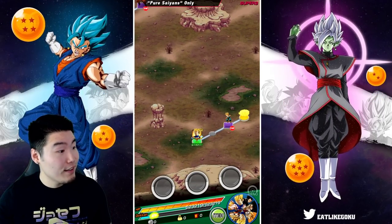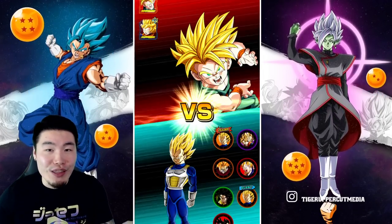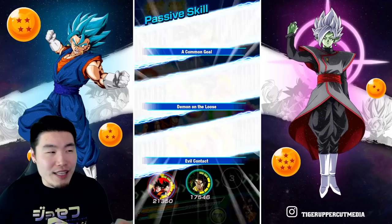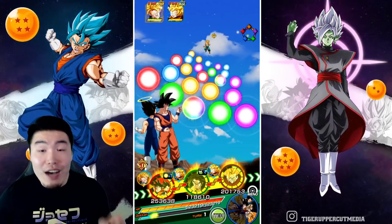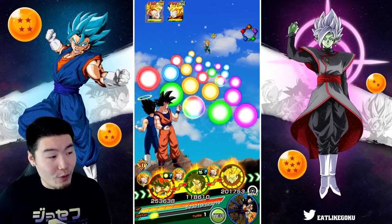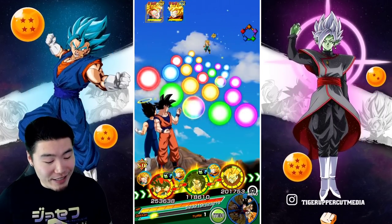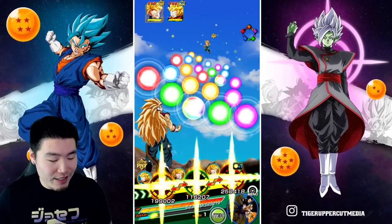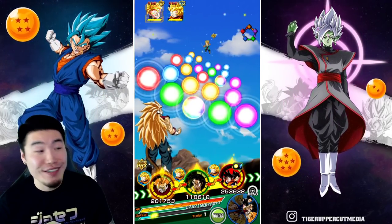We actually did get them together — this almost never happens. Usually when I'm trying to showcase a unit, it's always the second or third rotation and I almost never get the best linking partners together. So that's awesome, that worked out really well. Unfortunately, if I want to keep Cumber and Broly together, I'm gonna have to put Cumber over here, which is not ideal.